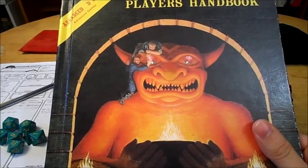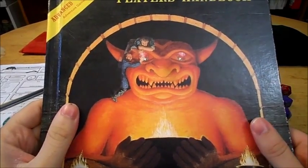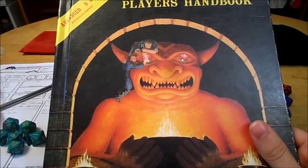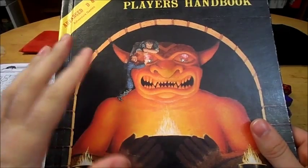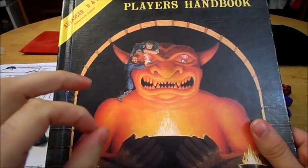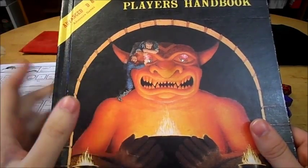Depending on how those rolls came up, it kind of dictated what you could do for your character class. The fighter was an easy one to get into because all you had to have was a strength of nine to be a fighter. Whereas things like the Paladin and the Ranger have higher prerequisites and you tend to have to have much higher scores in multiple abilities in order to play them.